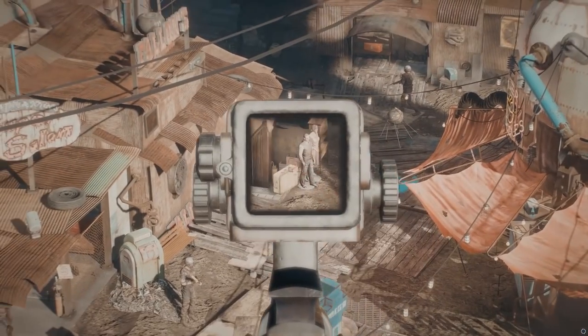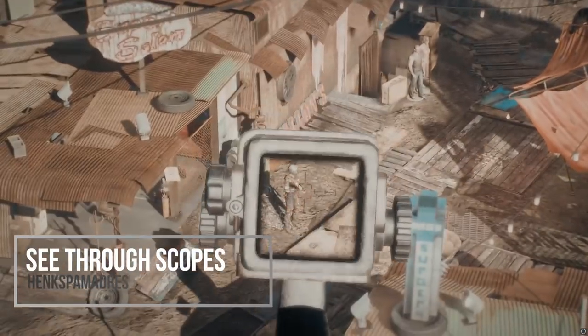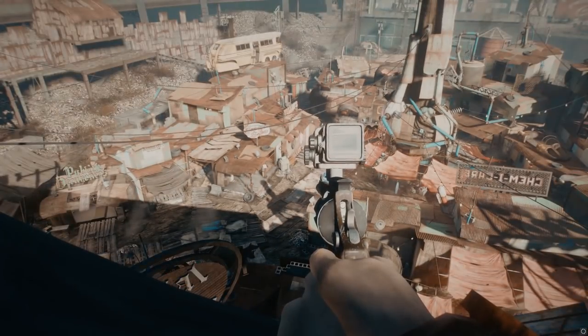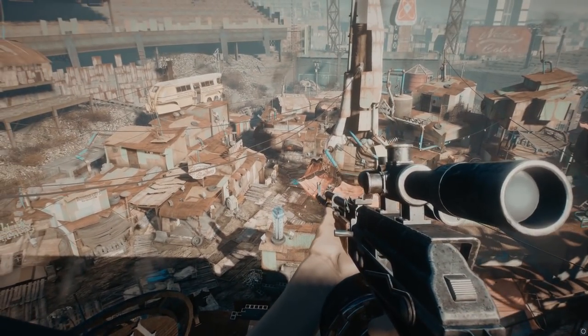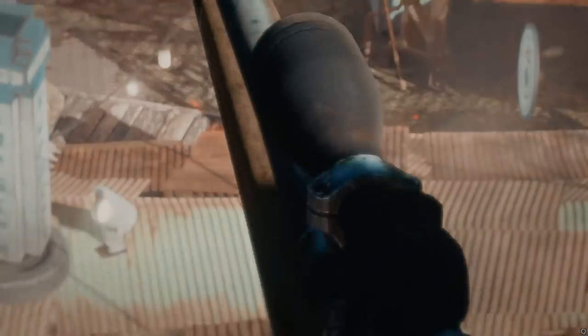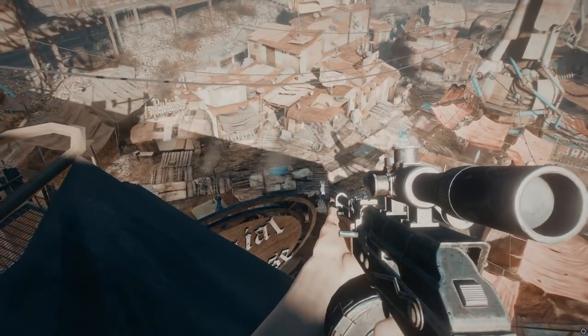The mod that was updated is See-Through Scopes. This is pretty remarkable considering this mod is over two and a half years old. I've mentioned it many times on this channel, and almost every time I talk about it, I call it the best mod for Fallout 4. By default, the scopes in Fallout 4 put you into a little black screen that takes you out of the game, and I just think it's really badly done.